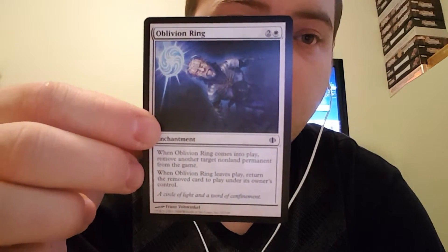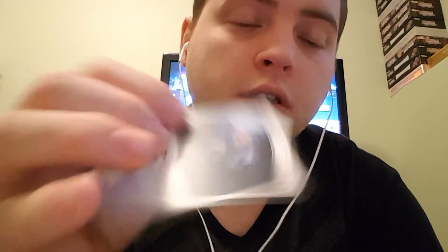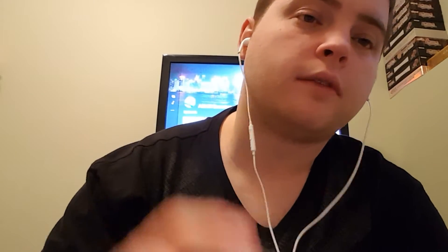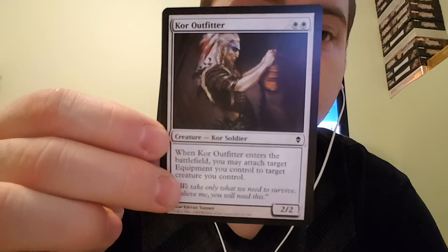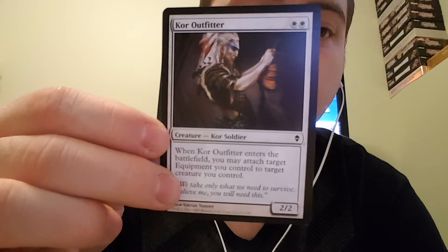O-Ring — when it enters the battlefield, remove another target non-land permanent from the game. When O-Ring leaves play, return it. Core Outfitter — when it enters the battlefield, you may attach target equipment you control to it or to a creature you control. It's a 2-2 for 2, pretty decent.